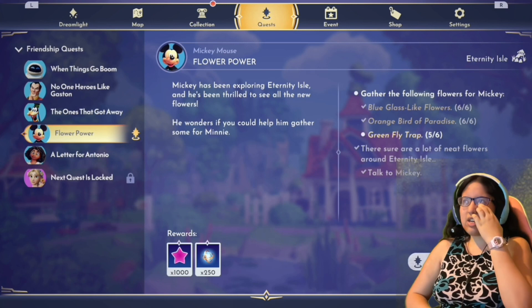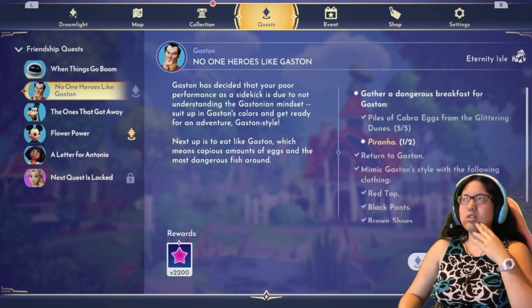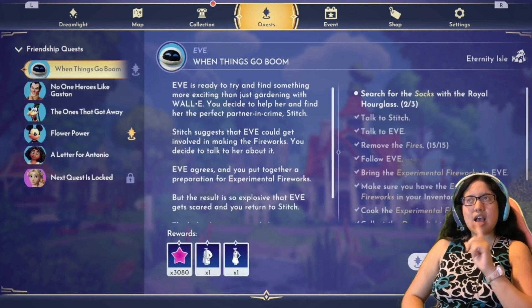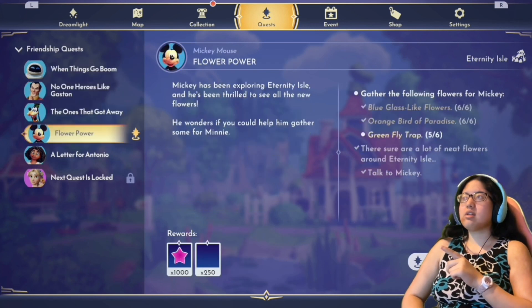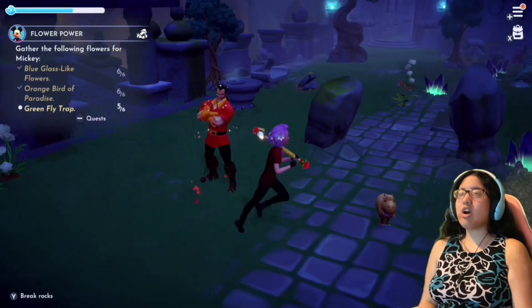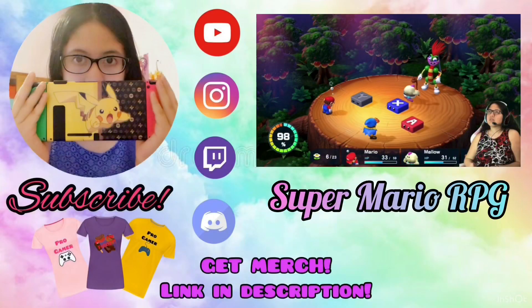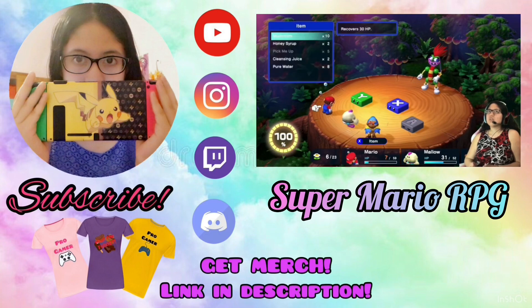We have a huge list of things we could do next time. We should definitely finish Mickey Mouse's quest and Gaston's quest next time, maybe start his next one as well. We should also finish Goofy's soon. As for Eve's, I don't know when they're going to fix that quest — it might be a while. And for Mirabelle's, we'll be working on it as we go. Thank you guys so much for watching this video — come back next time for more Disney Dreamlight Valley. We'll see you next time!